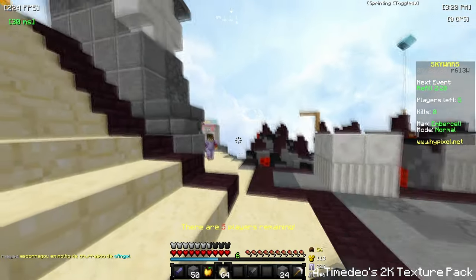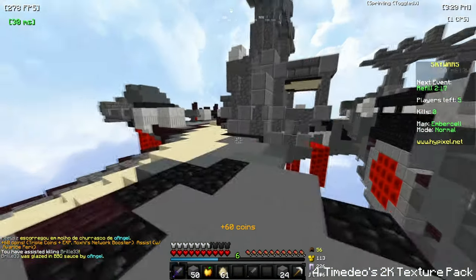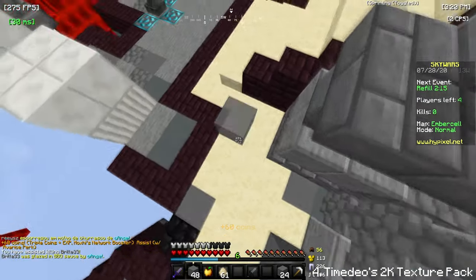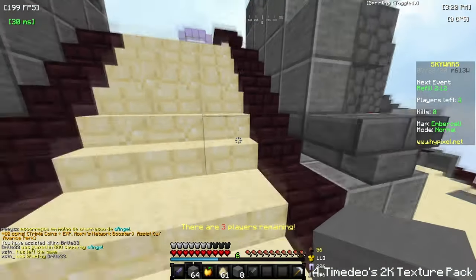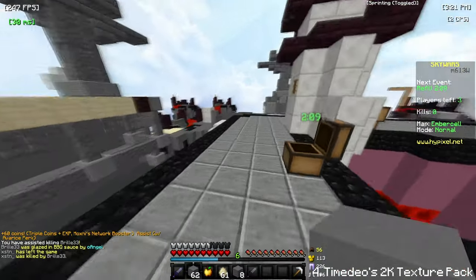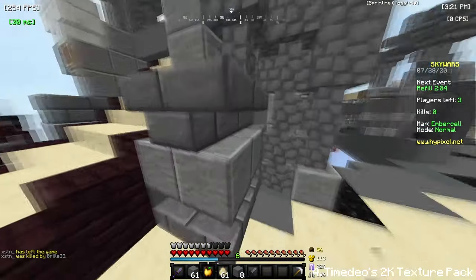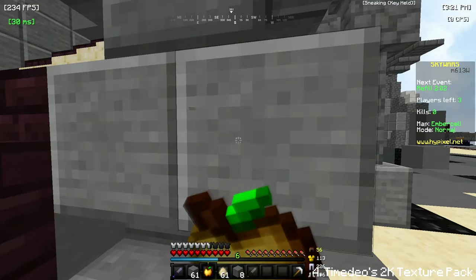A lot of packs either skimp on the detail or they skimp on simplicity. But probably my favorite thing about Time Dio's texture pack is the sounds — the sounds are so satisfying in this pack. It's kind of ridiculous, I love the sounds. I'm pretty sure everyone does if you've ever used Time Dio's texture pack — you know what I'm talking about. Let me just give you a quick sample of Time Dio's sounds, like the Gapple eating sound.